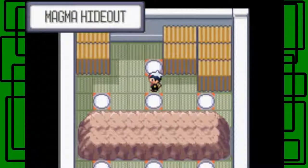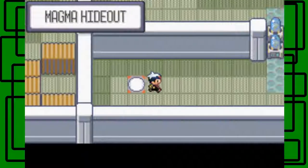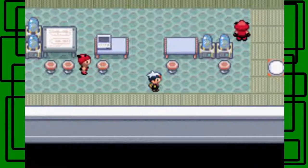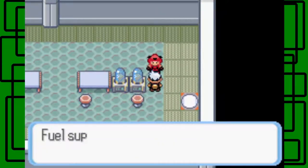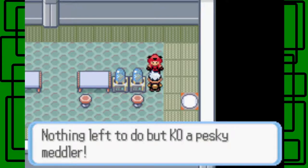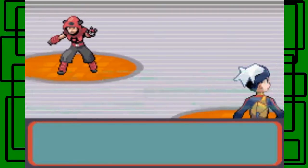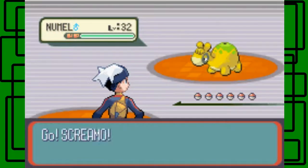We can't run inside the Team Magma Hideout. Here's a male Team Magma Grunt. He's fueled up and loaded. Nothing left to do but KO a pesky metal weight - we'll see about that. Maybe I'll KO your Pokemon instead. He only has a Numel.